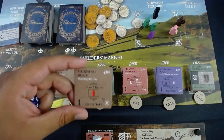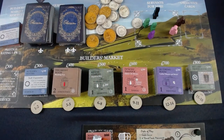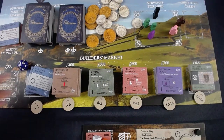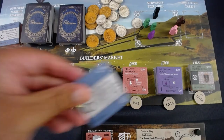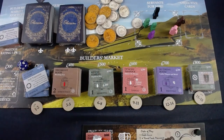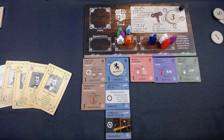I would have liked to buy a bigger point tile, but the morning room lets me play the three gentry I have in mind. Now I'm broke. Rolling — I get a two, which takes more service tiles out of the game. On to the next round. I have some cards in hand but the morning room would be useless right now, so I'm going to pass.